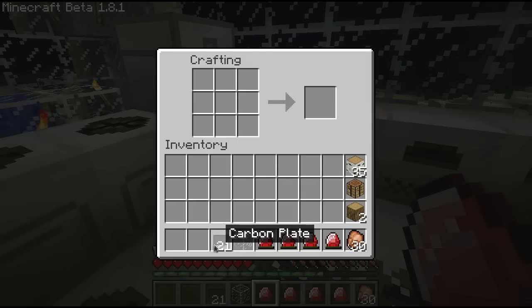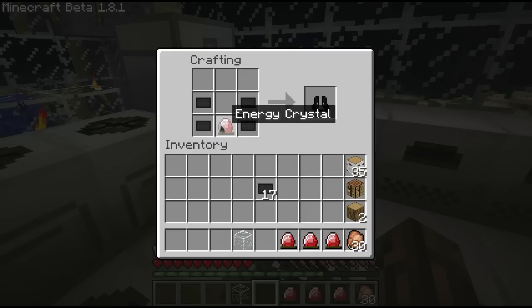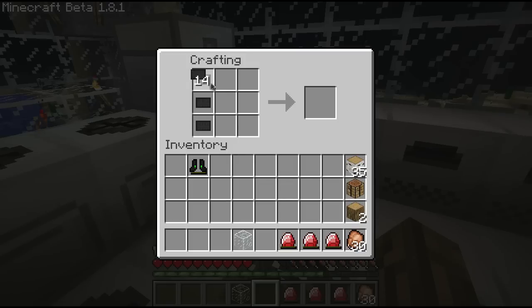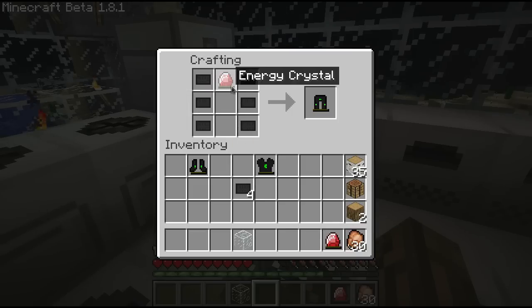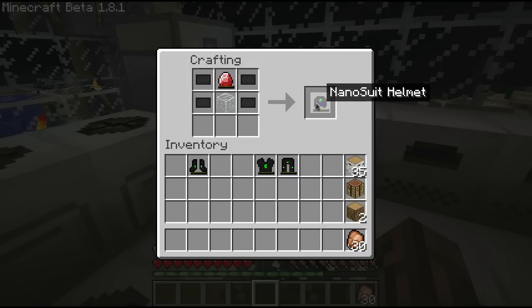A few minutes later, I've got 21 carbon plates. To make a full set you'll need 21 carbon plates, a piece of glass, and four energy crystals. Everything's set up pretty much like normal armor. For the boots, you need an energy crystal in the center — and you'll get your nanosuit boots. For the chestplate, replace the center piece with an energy crystal. For the leggings, crystal in the center — there's your nanosuit leggings. The helmet's a little different: it requires a piece of glass where your face is going to be — and there's your nanosuit helmet.